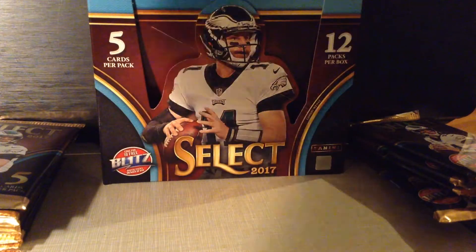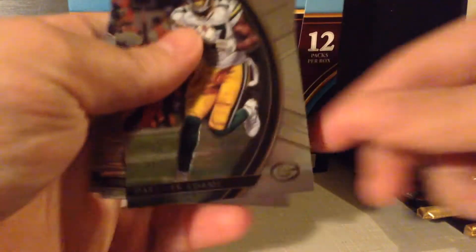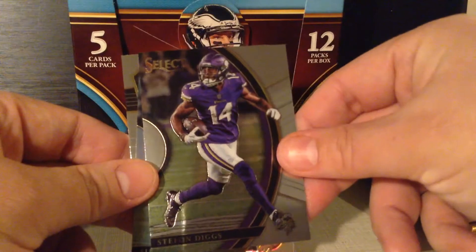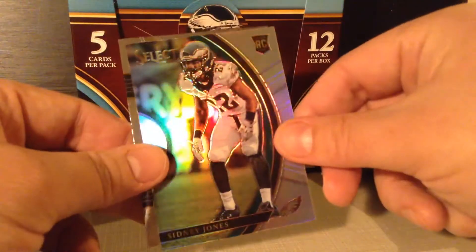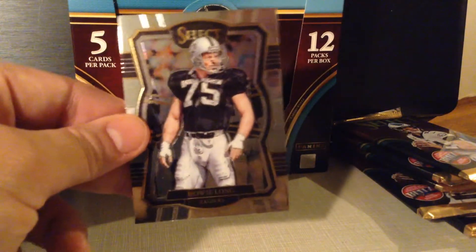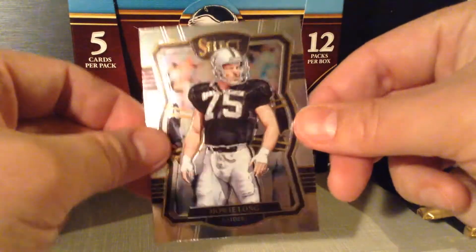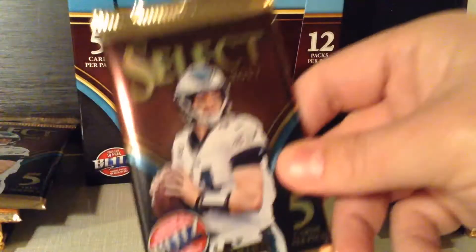Alright. Kindle Beckwith. Devonta Adams. Stefon Diggs — great catch in the NFC Championship. Sidney Jones rookie. Looks like a prism — Howie Long. Nice, veteran, retired. Just a base pack. Next pack.